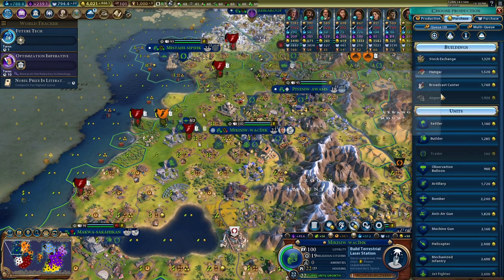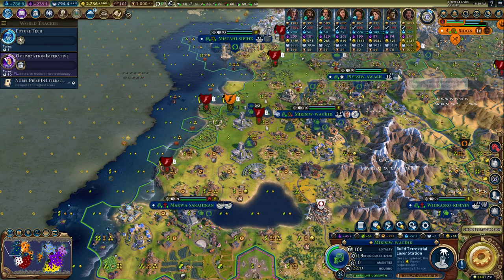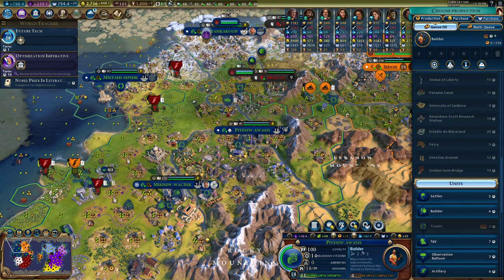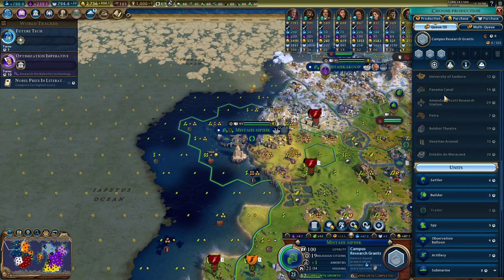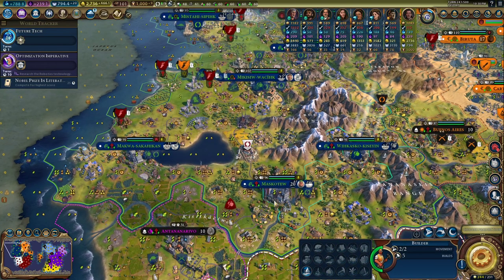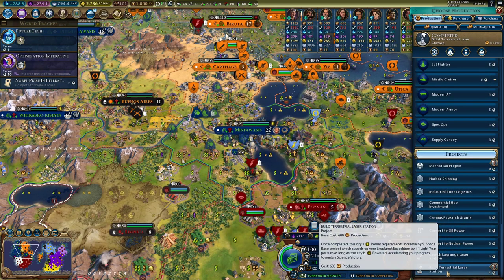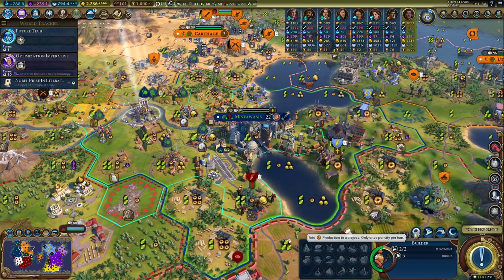I always end up short on builders — I always think I have enough. We've got to switch builders, get one there, maybe even here. Five turns — too long. Let's still buy a couple more. Got another one coming here. Move that guy in. Let's do another long range and get a charge.